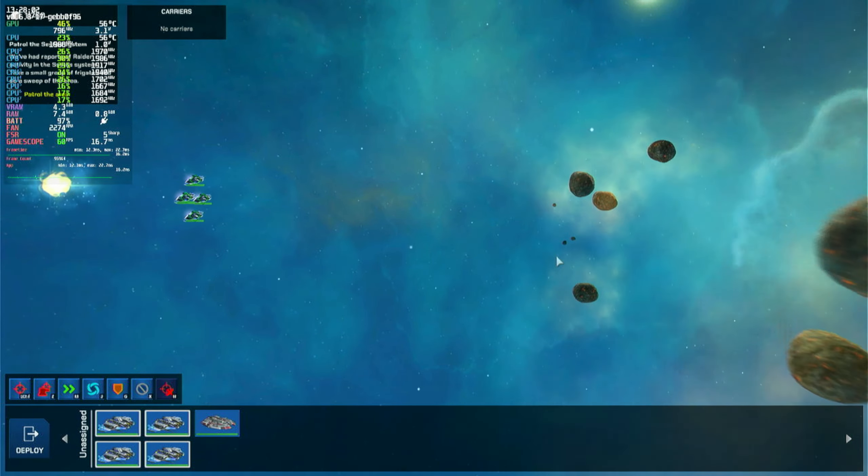There are other orders you can give as well. These are in the orders bar at the bottom left of the screen. The buttons will change according to what ships you have selected. The drone ship I sent in is now designated hostile. Try sending your Knights to attack it. Make sure your Knights are selected and then right-click on the other ship.